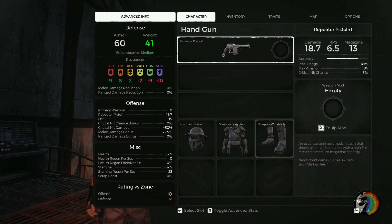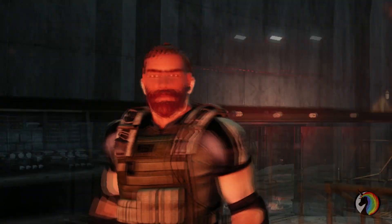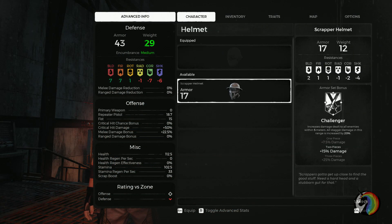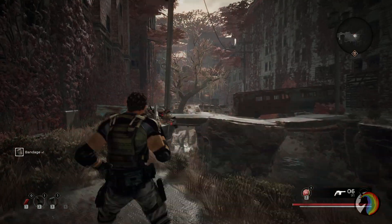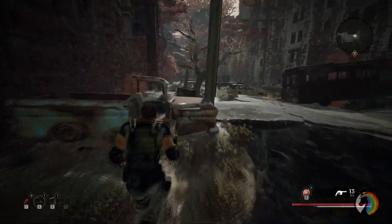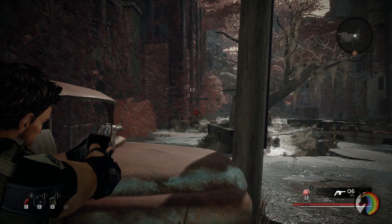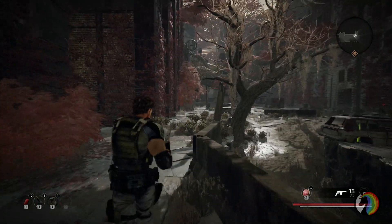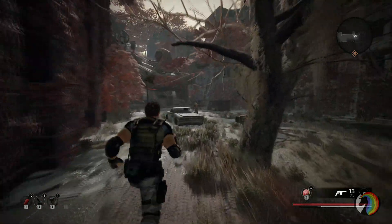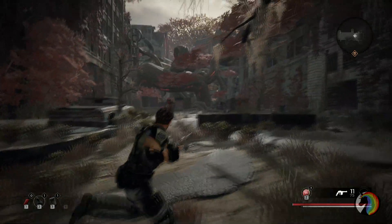Now this mod is basically an armor reskin, because we are now wearing the scrapper armor set full — do not remove any of the pieces because weird things happen like that, it's not very nice to see. This mod is an armor reskin and it will work only on a male character of course. Choosing the scrapper set in my opinion is also very accurate for Chris Redfield, because if you play Resident Evil 5 you know that Chris is like the tough guy — he's stronger than Leon for example, Leon is more nimble and agile. But Chris is more of a strength-based character and he solves a lot of situations with brute force, so the scrapper set is perfect for him.